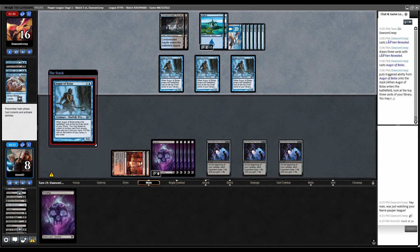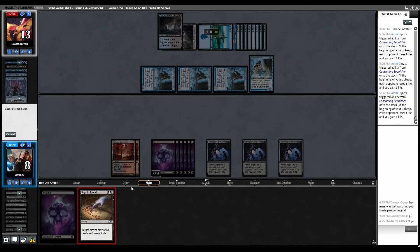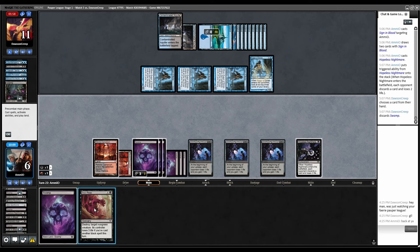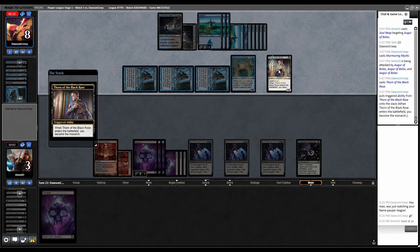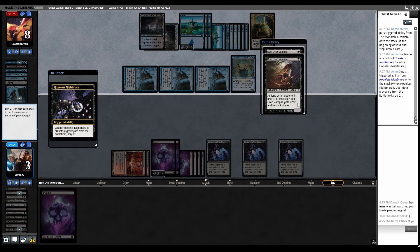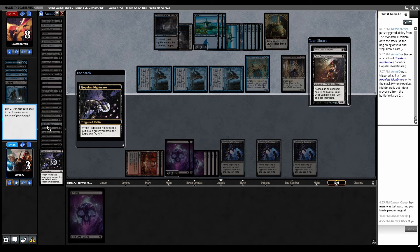Lorien Revealed. Augur reveals Behold the Multiverse, casts it. We take three, go to five. We might actually beat them on the clock if they don't have another threat. Sign of Blood — yes, that reduces our life total, but we need to find something to do. Hopeless Nightmare, trigger. Soul Reap to kill one of these, then back to them. Should I have held that in case they play another Terror? They didn't last turn. Murmuring Mystic. Thorn of the Black Rose — they've had this the entire time. It's actually almost a liability for them at this point. Goldclaw's, Goldclaw's — they block. I go up to six and potentially die. I have 12 cards left in my deck — all three Soul Reaps are gone. I'd rather draw Tithing Blade than either creature, so let's bottom them both.